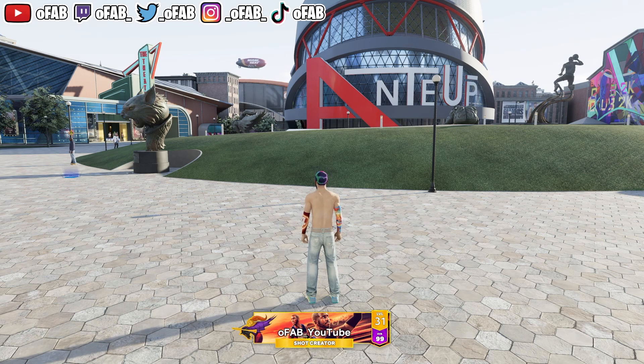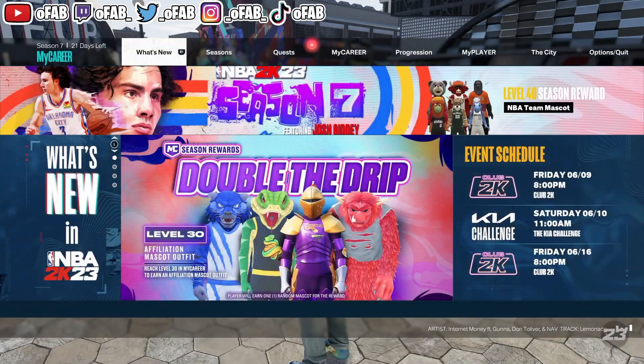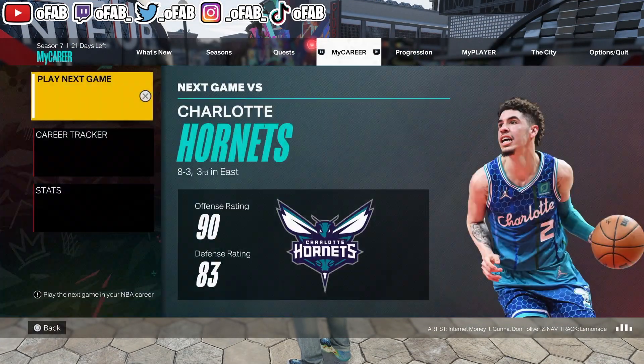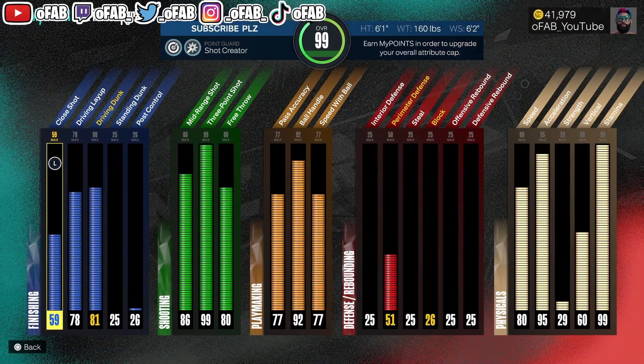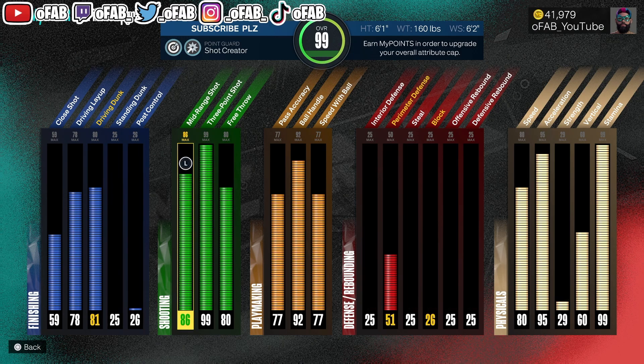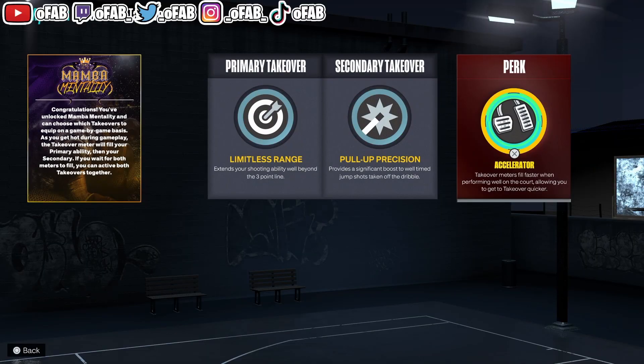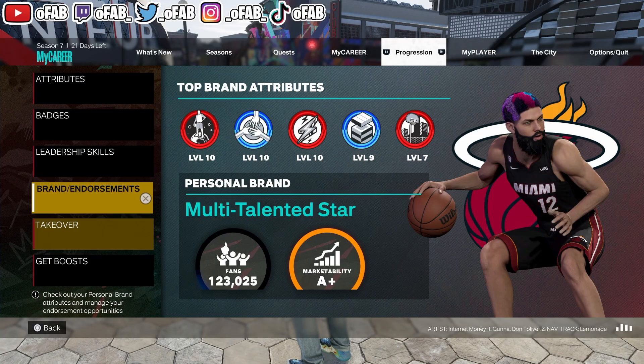Let me show you the badges right here. I'm 31 on the new season — I was 31 like the first two days but I slacked a little bit. This is the build I've been using on PlayStation. I'm always transparent with you guys: on Xbox I have a 97 three-ball build, on PlayStation I'm using this build — the 99 three-ball build. 80 dunk for that silver Limitless Takeoff, 99 three, 92 ball handle, 95 speed with ball, no defense. For my takeover I run Limitless Range and Pull-Up Precision. And of course you need the accelerator. But the most important part — why you guys came here — we're looking at the badges.